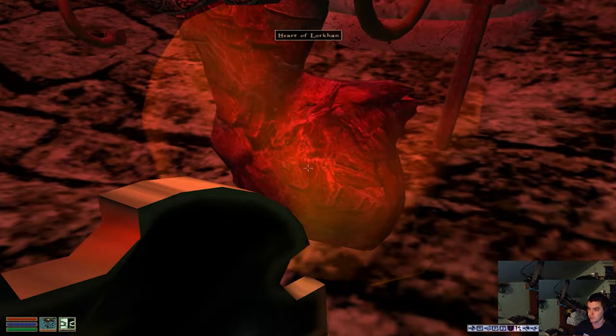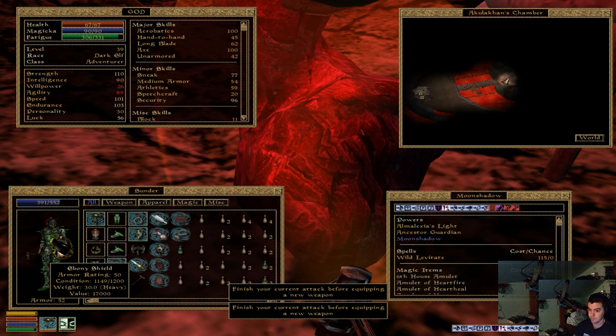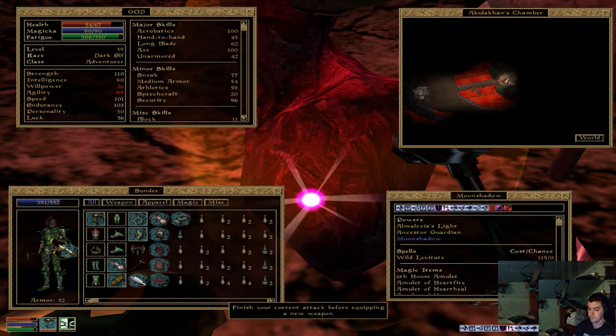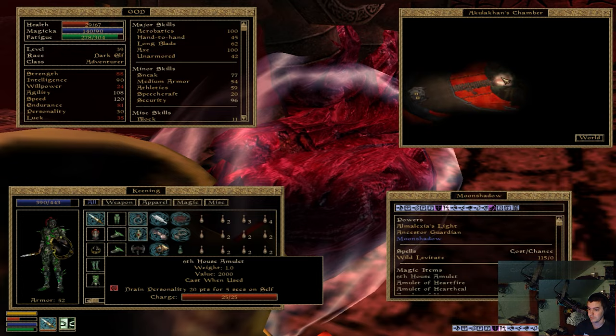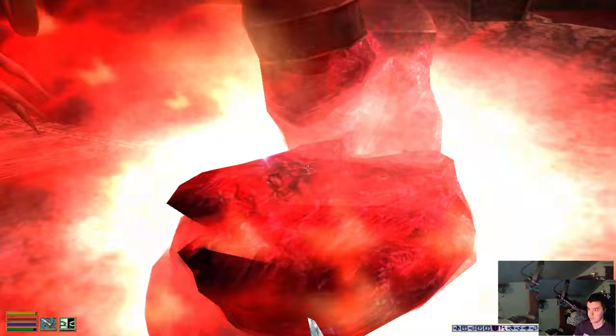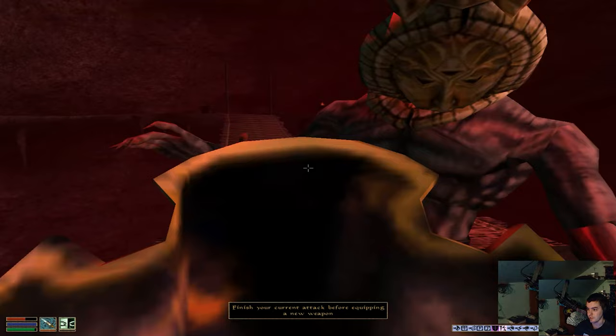I'm gonna hit it a few times with the Keening until it starts to disappear — 'Lay down your weapons, it is not too late for my mercy.' Now I'm gonna hit it a few more times with the Keening — about five times until it breaks. You'll notice it breaks. I destroyed the Heart of Lorkhan, so now I'm able to fight Dagoth Ur normally because he doesn't have unfair amounts of health. I'll switch my weapon to my main.